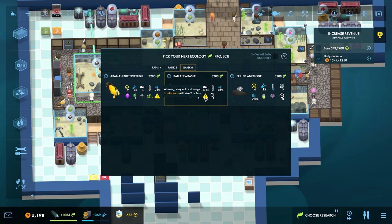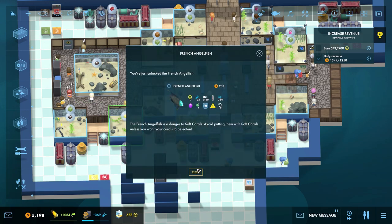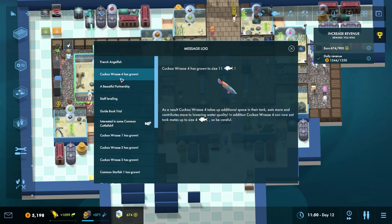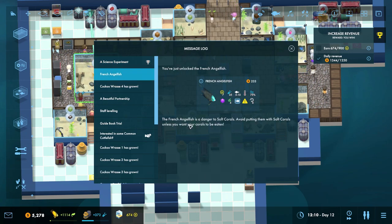Starting to get to many different things that they can need. Now the Arabian butterflyfish — I would quite like you. 'This delicate butterfly only thrives when brought young — older specimens are less adaptable to new environments and foods.' Let's go ahead and grab you. We unlock the French angelfish — the French angelfish is a danger to soft corals; avoid putting them with soft corals unless you want your corals eaten. Requires a reasonably large chunk. I do recall we're going to want to get the angelfish.